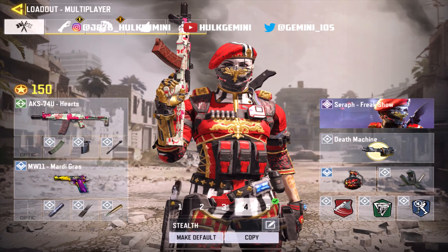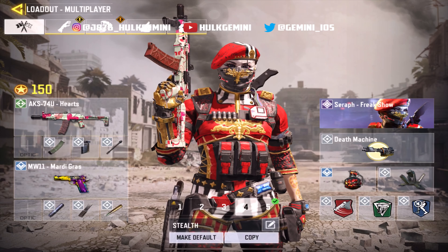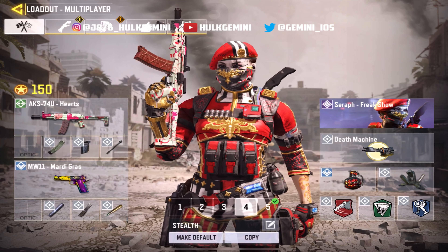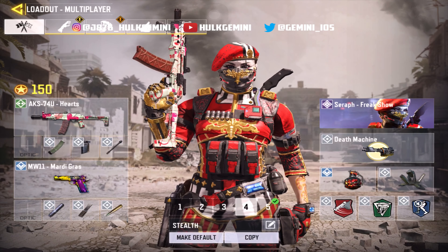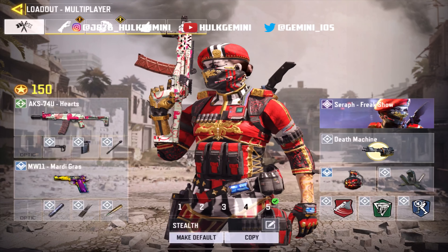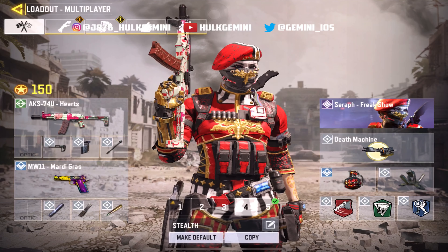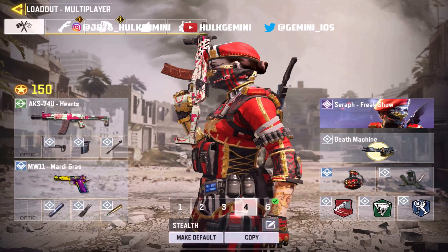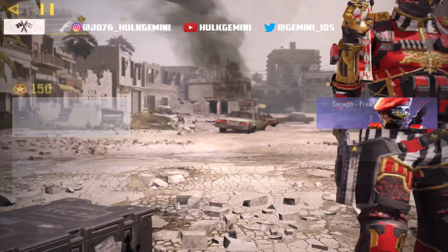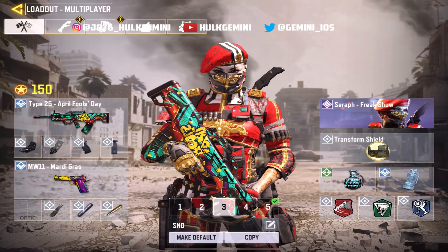For the second loadout we have the AK-74u. It's actually my favorite weapon of all time in season two. Attachments I'm using are long barrel, four grip, and extended mag. You can switch out extended mag for a stock for increased strafing ability. For perks I can use Agile for quick ADS speed depending on the game mode, or Lightweight if I'm going full run and gun.